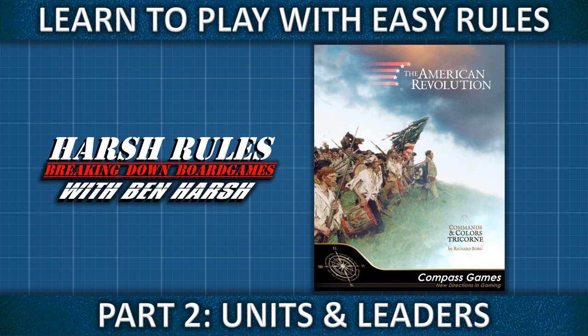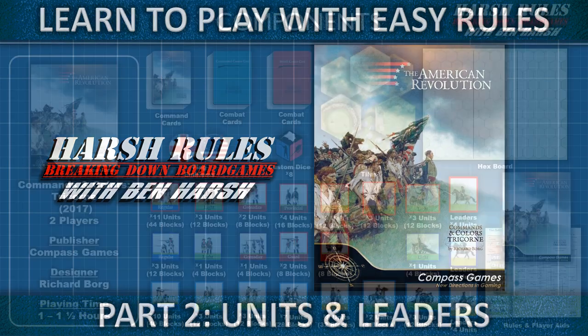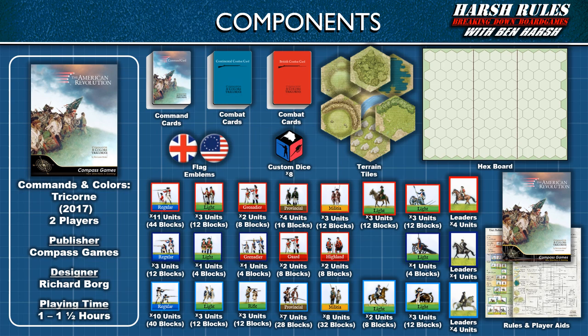This is Harsh Rules. I'm Ben Harsh, and today we're going to continue to break down the rules for Commands and Colors Tricorn. Commands and Colors Tricorn was released in 2017 by Compass Games and designed by Richard Borg. This game supports two players and takes from an hour to an hour and a half to play.